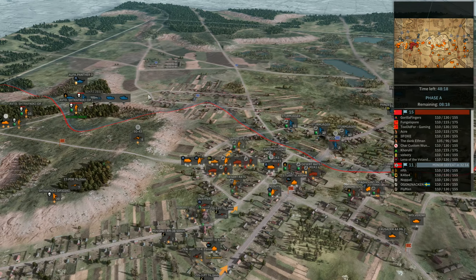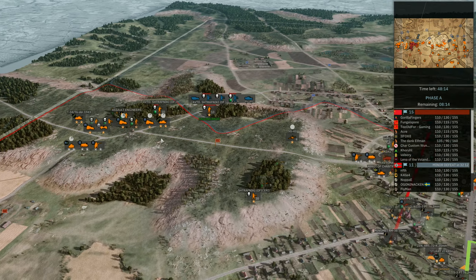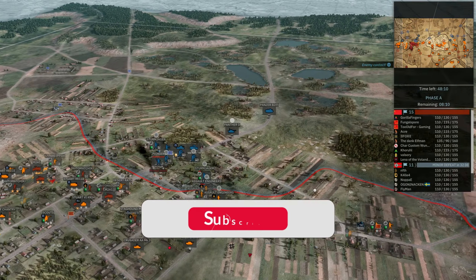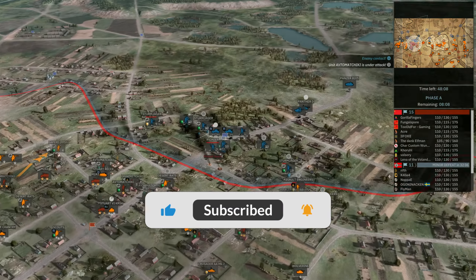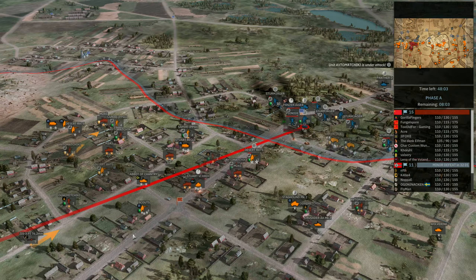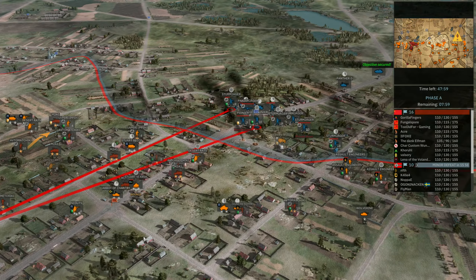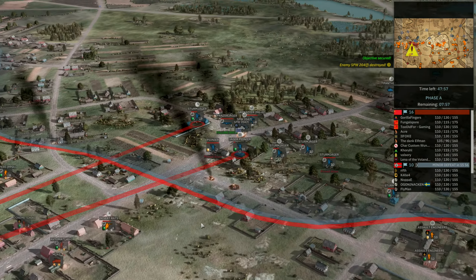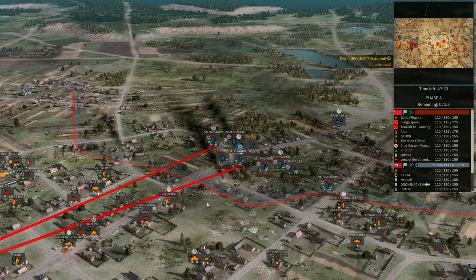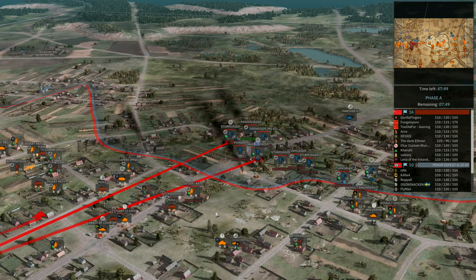So initially we're already starting to hit the enemy equipment — we saw a truck go down there. All our half tracks are finally getting into position, and we're lucky we've got two or three players helping us push this town. The biggest risk for us would be if someone got off-map and brought that in initially, but we've got them pushed all the way back to the very edge of town.